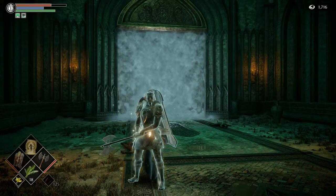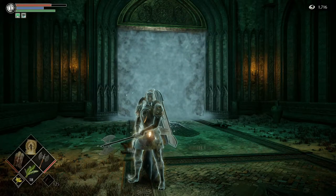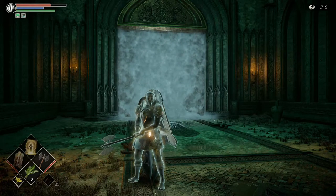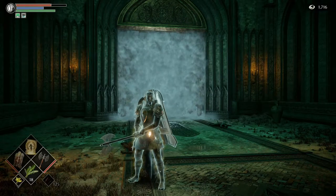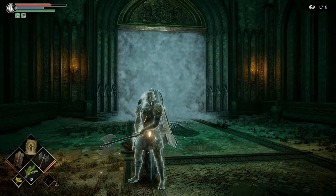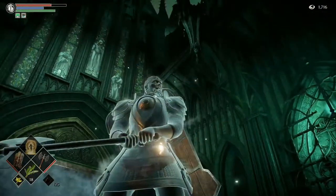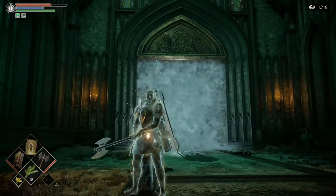A little bit about this fight: you get some free hits on her to start, and then once she disappears for the first time, she will start summoning her clones. If you hit any of the clones, it will invalidate this trophy. The way you get this trophy is by hitting the true form of the boss, and only that true form, throughout the entire fight. I'm assuming you have already killed the summoner guy up here, because if you do not kill him, you cannot win this fight.